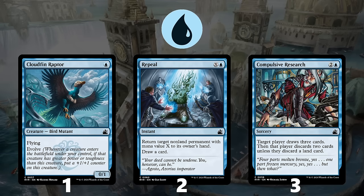Number 3 is Compulsive Research, which provides a tremendous amount of card advantage for just 3 mana. In the late game, when you have no need for lands, this is almost as good as a 3-mana draw 3, and in the early game it still digs a good way through your deck.